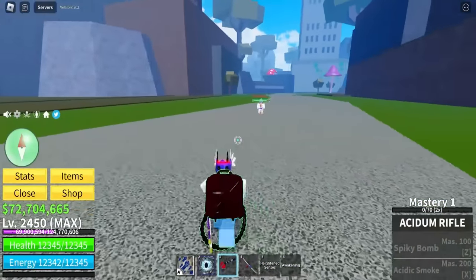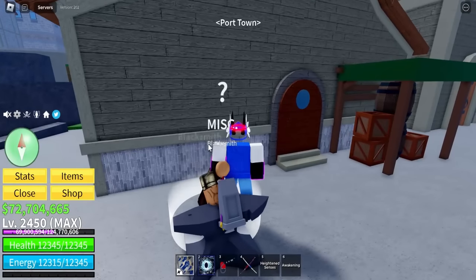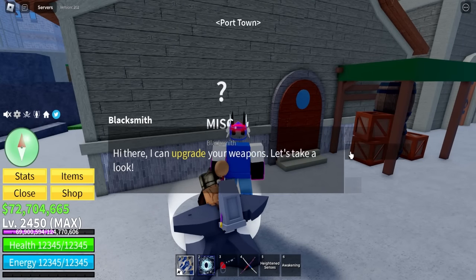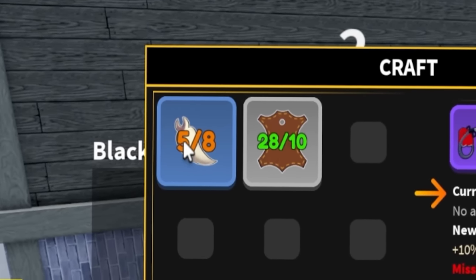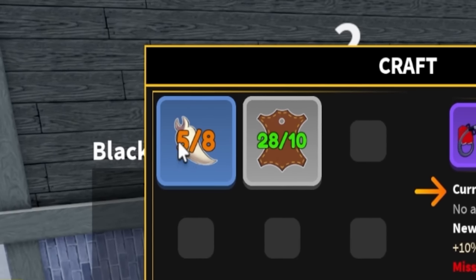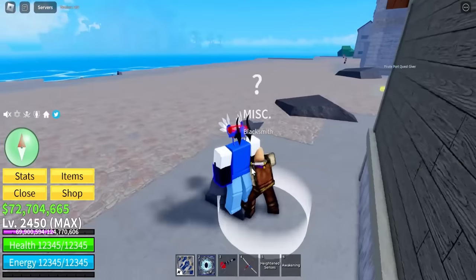I don't know how much damage it's gonna do once upgraded, but let's check how much it costs. Blacksmith, upgrade my gun. We need three more of these — like vampire teeth or fangs or something. And then we get 10% extra damage, so that's gonna be insane.